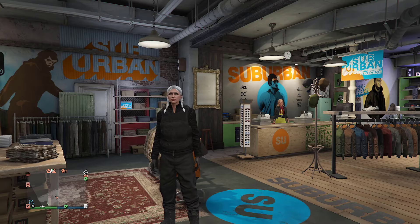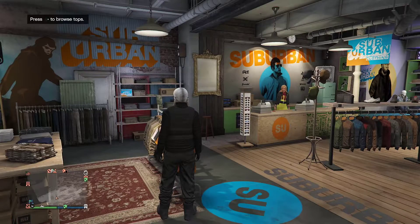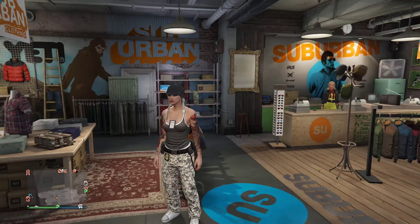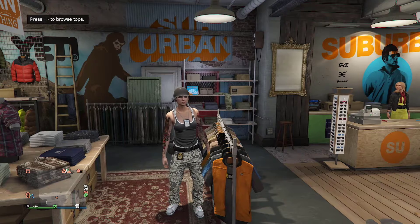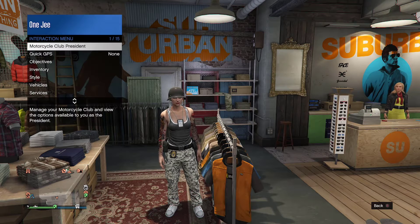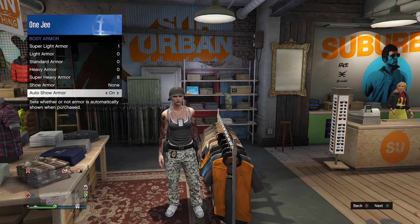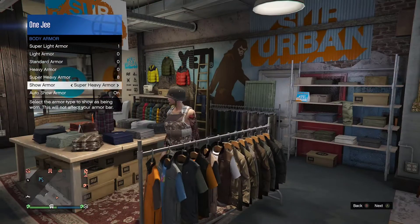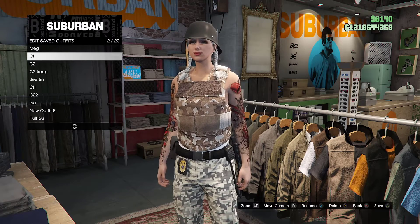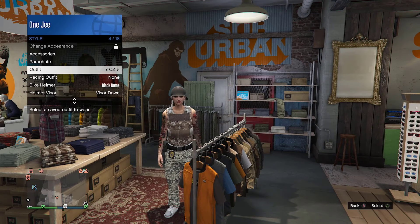Alright, so this is the outfit you're going to save as C2 — outfit number two. Then save the modded body armor outfit as C1. I'll leave a link in the description with all the color body armors. For this example, I'm going to show you how to get the pink body armor. To get the pink body armor, you need a super heavy armor — go to inventory, go to body armor, and equip super heavy body armor. Save that as C1. On your C2 outfit, you need to have the modded black body armor.